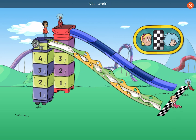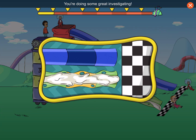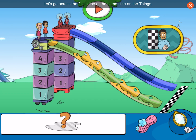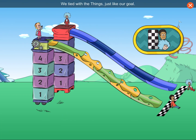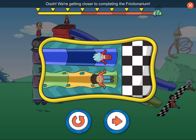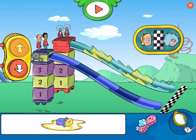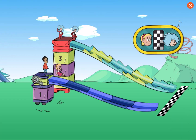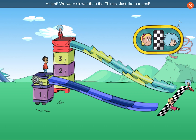Look at me go! Nice work! All right! We were slower than the Things, just like our goal. Let's go across the finish line at the same time as the Things. Here I go! Well done! We've tied with the Things, just like our goal. We're getting closer to completing the Frictionarium! Press the arrow button. Let's go slower than the Things. Yippee! Nice work! All right! We were slower than the Things, just like our goal.